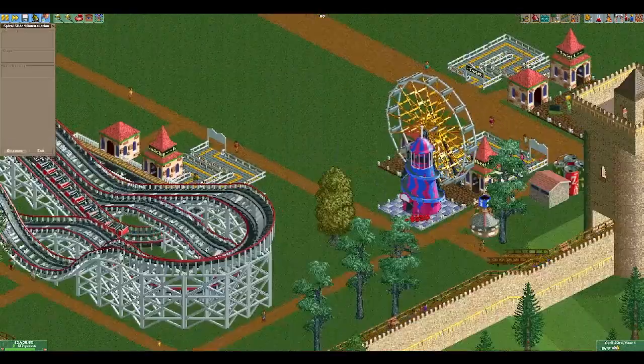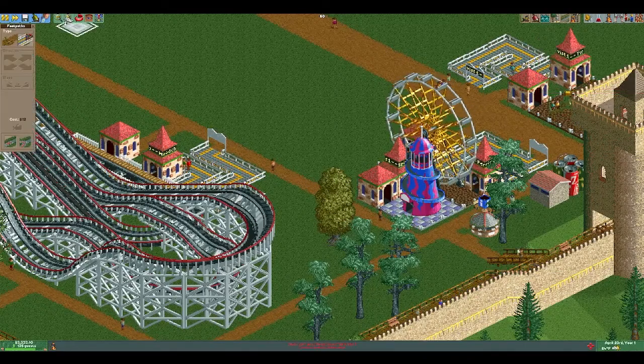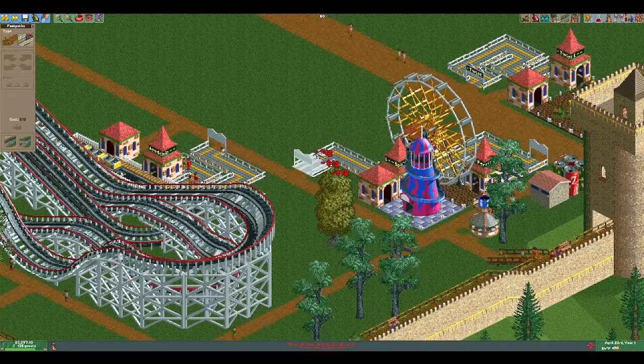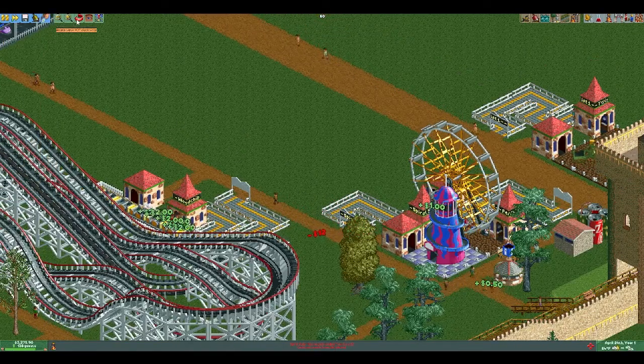Now we throw in a slide right behind the ferris wheel. Fits in pretty nice — pretty effective use of space. Connect that up to the path, and there's that.